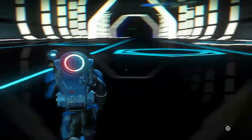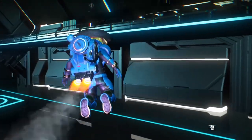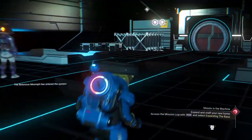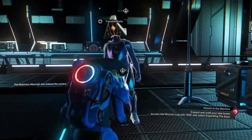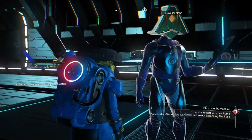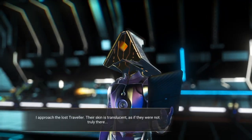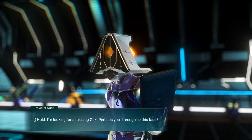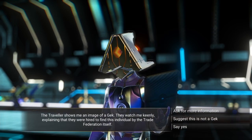So I'm going to show you how to get all of them. What you want to do is come to a space station — it can be any space station, well actually not any space station because they don't always spawn. You've got to find a space station that does spawn them. You want to find a Traveler and it will look a bit like this. Speak to them and they'll just start speaking — you can skip all the dialogue if you want.